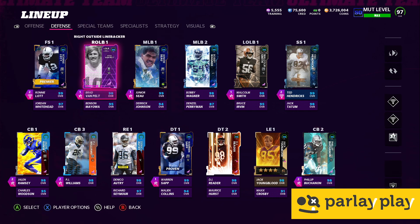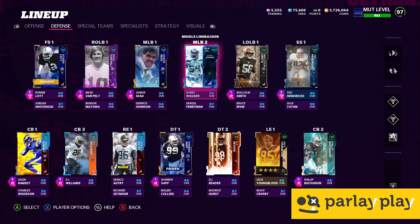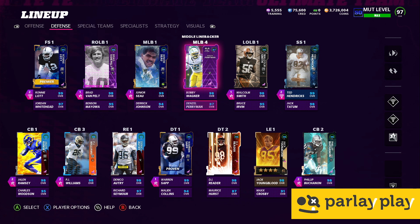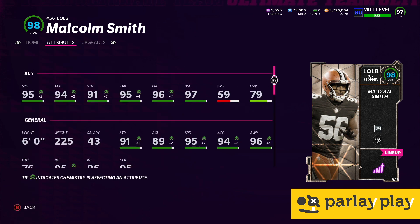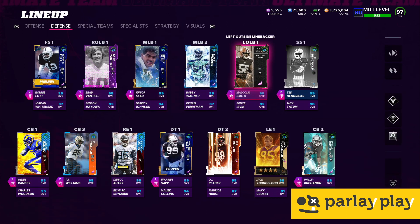Brad Van Pelt all over the place — love him. Benson Mayo backing him up. Junior Seau, 99 overall with the Raider cam. We went and added Bobby Wagner — had to get my Legion of Boom lover in there. Derek Johnson is right there. Denzel Perryman deserving of an upgrade — we'll get one soon enough. Malcolm Smith — anybody who's been watching the streams knows he has just been absolutely killing it at 95 speed coming off the edge. He's been my primary pass rusher in the glitchy 3-3-5 wide screamer that we send, and my word does he get the job done.